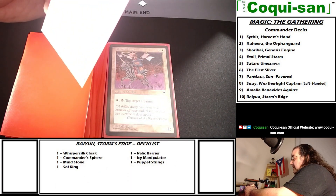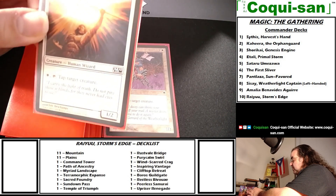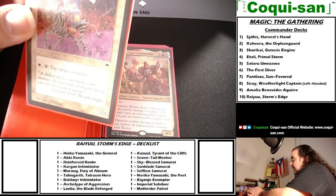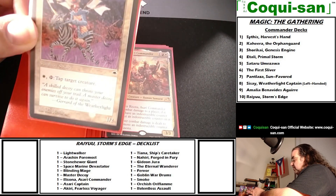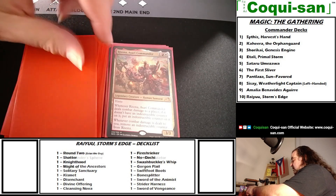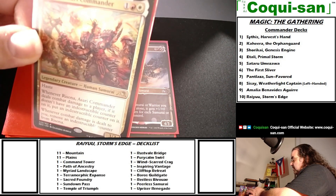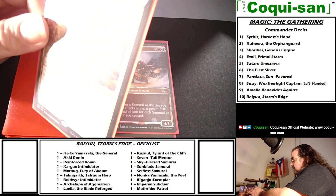Blinding Mage costs one generic and one white — a human wizard. For one mana and a tap, you tap a target creature — a 1/2. Master Decoy from Tempest is one of my old cards — one generic and one white, a human soldier. Same effect: one white and a tap to tap a target creature. Multicolored creatures: Rezona Asari Commander costs one red and one white — a legendary human samurai, a 3/3 with haste. Whenever Rezona deals combat damage to a player, if it doesn't have an indestructible counter, put one on it. Whenever combat damage is dealt to you, remove the indestructible counter from Rezona.